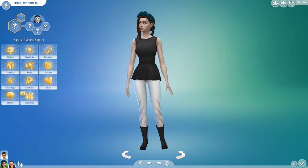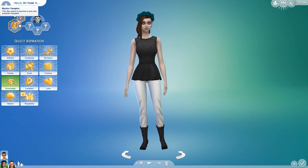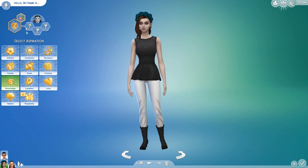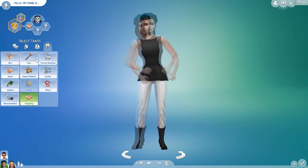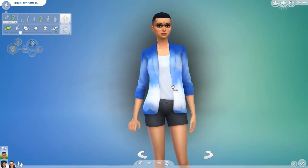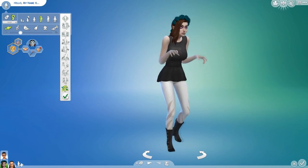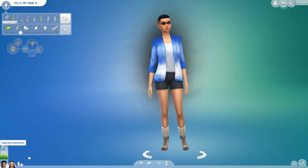Now let's see the traits we have. We do get two new traits: 'Master Vampire' — the sim wants to become a wise and powerful vampire — and 'Vampire Family' — the sim wants to create a family of vampires. I'll just do this one, plus Evil and Romantic. We also get a new walk — a creepy walk. And of course you have a dark self; I'll go ahead and copy sim to dark form.